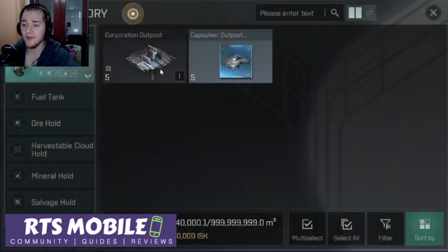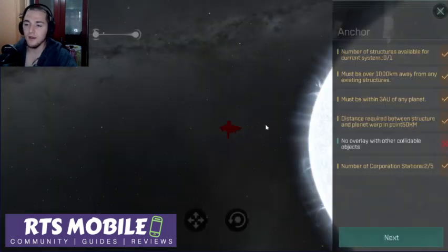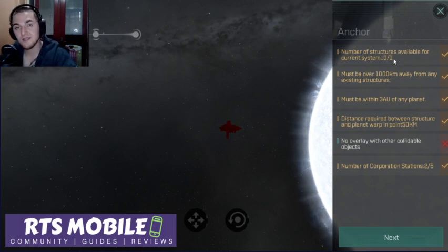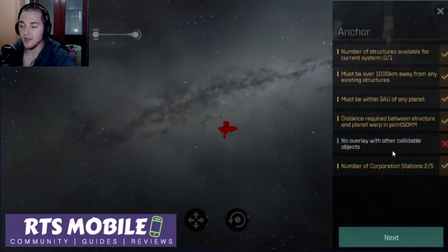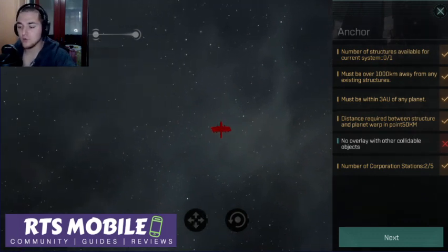Let's go ahead and place it — launch for corporation. It's going to give me a bunch of options here. The first thing it says is that there's no structures in system — check. The second thing is, is it 1,000 km from any other structure — check. Is it within 3 AU of a planet — check. Is it a minimum of 50 km off of a planet — check. Does it overlay with other collidable objects? This is false.